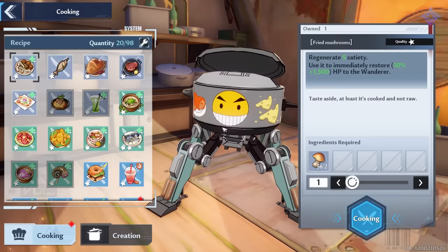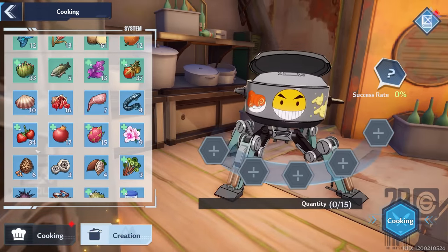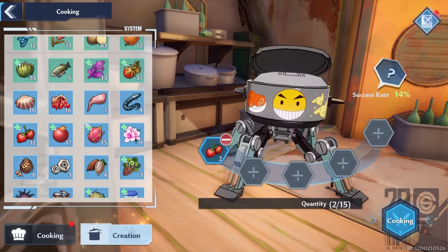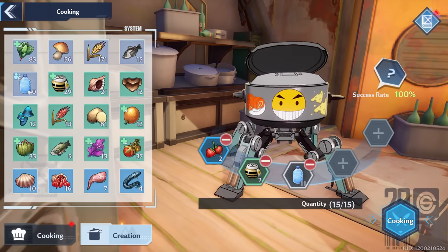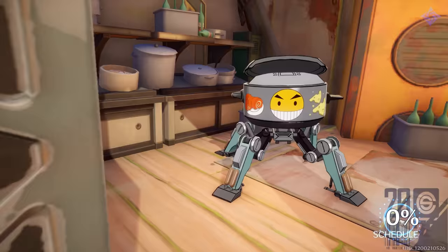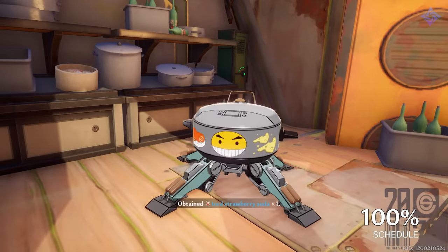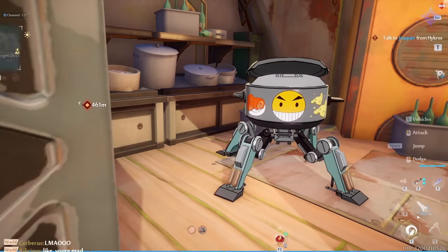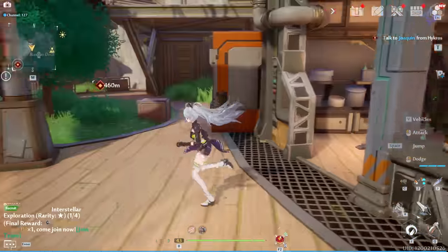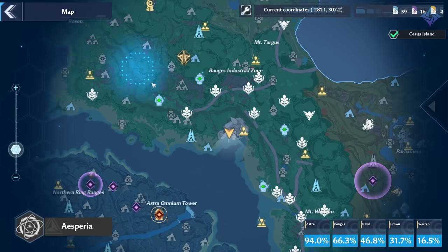Before heading out to the Navia rig, visit a crafting station and make a strawberry iced soda — you'll need to give this to an NPC in exchange for some components. To make the soda, use two strawberries (found in North Banjus), two honey (located just about everywhere — the big purple and blue honeycomb looking things), and eleven carbonated water (purchased from the vendor in Banjus Port). Put all of that into the crafting station and craft it.